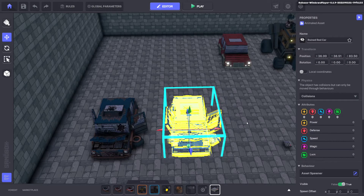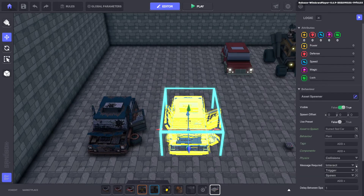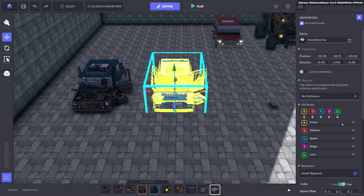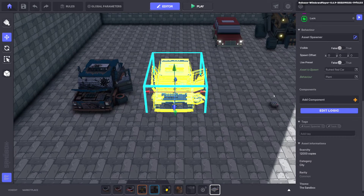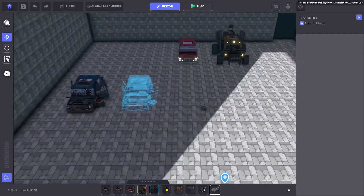We go to our asset spawner - we don't want to see it because we want to spawn it out after we collect the bucket. We collect the bucket and can send the message, which was item.1, so put that in the message required: item.1. Once the item.1 message is sent out, this asset spawner will receive it and spawn a red car on top of itself. Remove collisions so there's no issues, turn off the spawner so we don't see it, and put the tag car two to keep track.